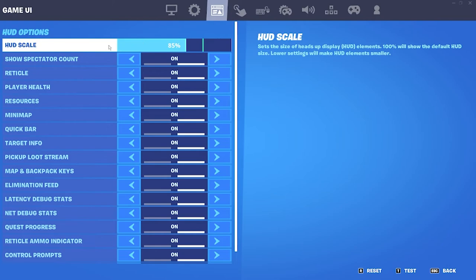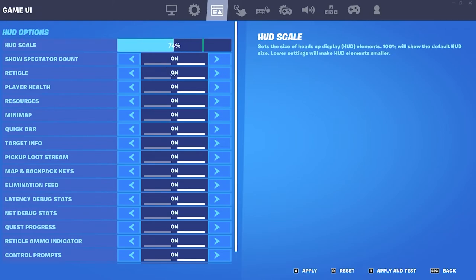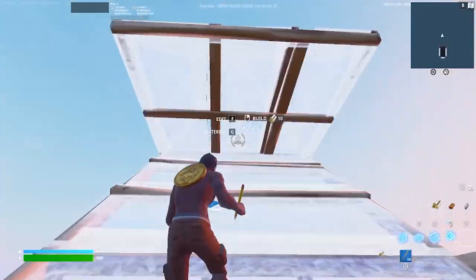For Game UI, make sure your HUD isn't too big. I usually go around 70 to 75 — you can still see everything but it doesn't cover too much of your screen, so you get more visibility in-game. For the purpose of the video I'm leaving it at 85, but drop it down to 70 or 75 for best results.